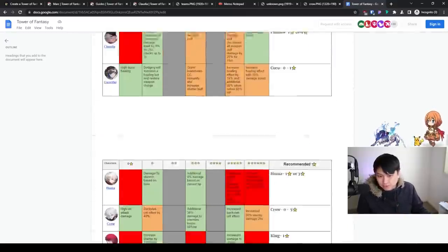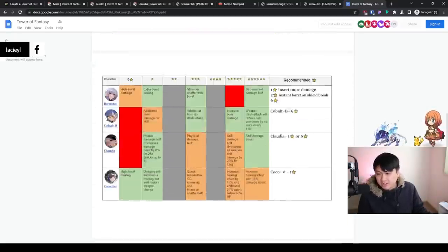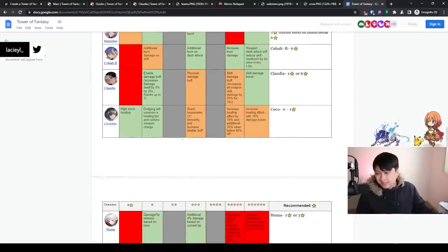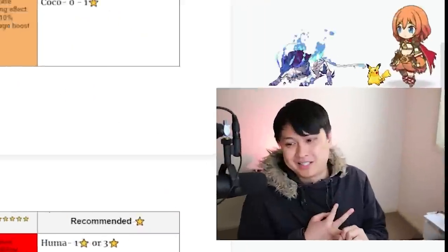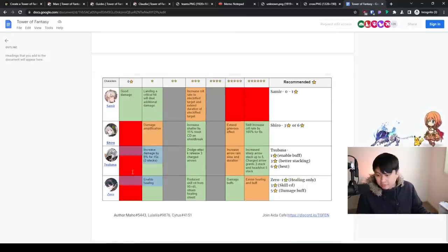Massive shout out to the guys who actually wrote this dupe guide. Hopefully it can tell you which dupe to pick up. For me personally, it's going to be DPS first, then shield breaker, then supports. Most of the time you probably don't have time to get the support stuff, but if you really want to make people struggle in PVP, you could pick up Zero C1 — enable healing, shield, people can't kill you, then drop your Nemesis turrets or just hit people from afar. It's going to be freaking annoying.